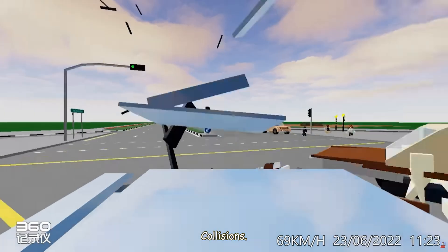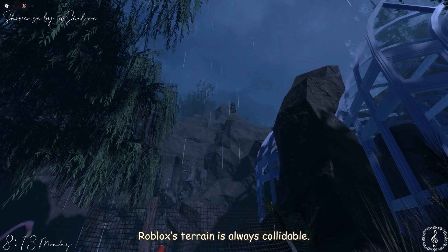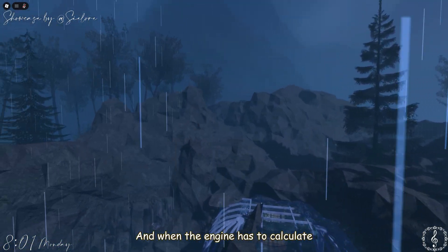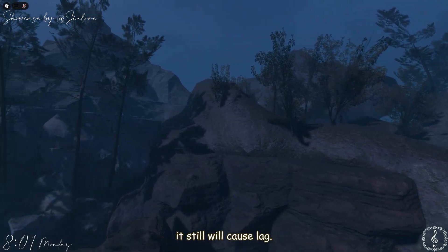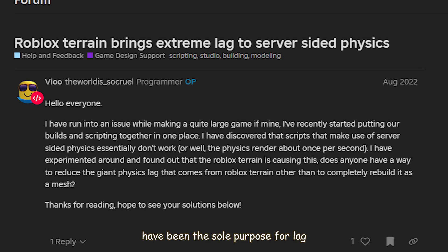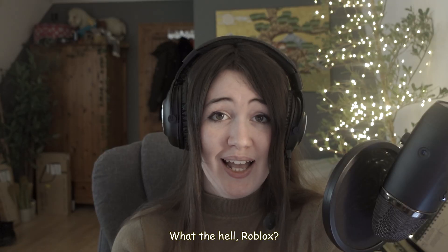You know what else you can't manipulate with Roblox's terrain tools that's essential to performance? Collisions. No matter if you plan for the player to touch the terrain or not, Roblox's terrain is always collidable. When the engine has to calculate physics and collisions for the player — even when they aren't actively touching it — it still causes lag. I have seen cases where physics scripts were the sole cause of lag when placed in an experience with Roblox terrain.